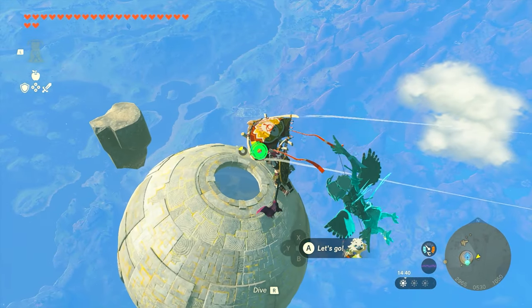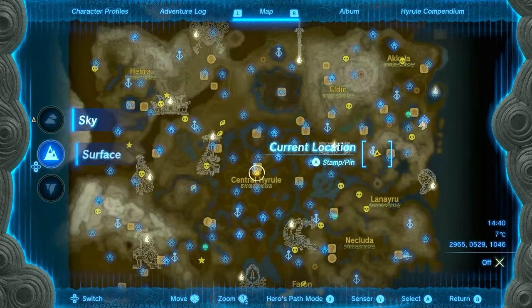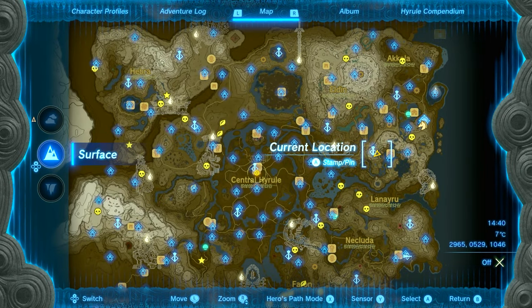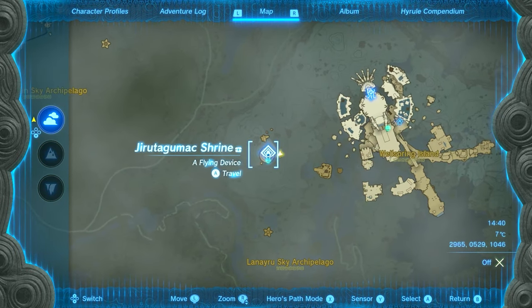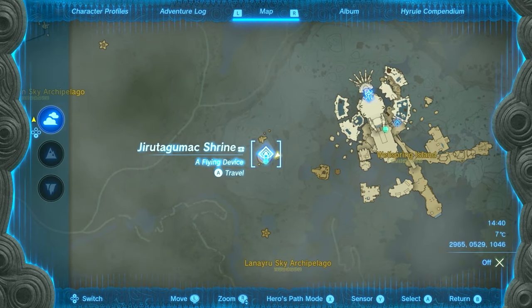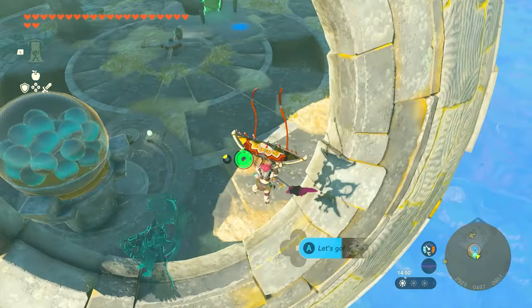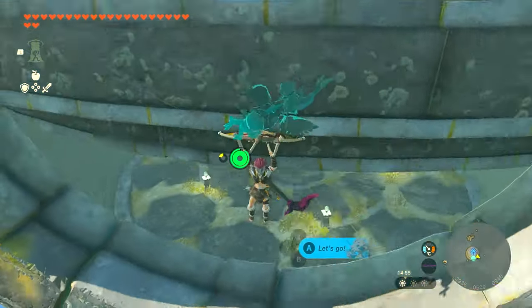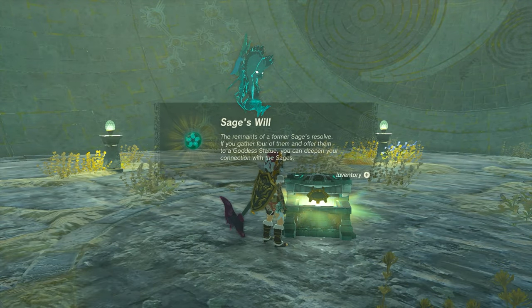For the next location, it's another Death Star and you'll have to fly through the hole. It's near the Water Temple — right by the tower version but in the sky. Use the Water Temple to glide over here. You'll see it's rotating, so approach it when it goes underneath the side of the circle so you can get in the bottom, and this is where you'll find the Sage's Will.